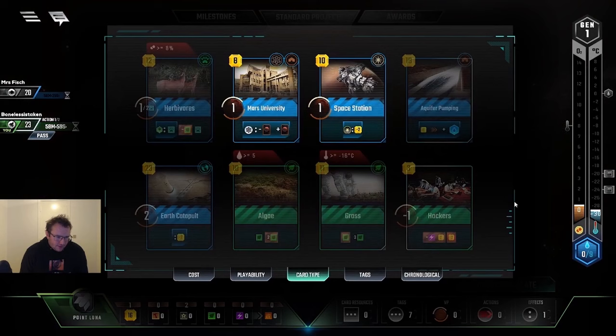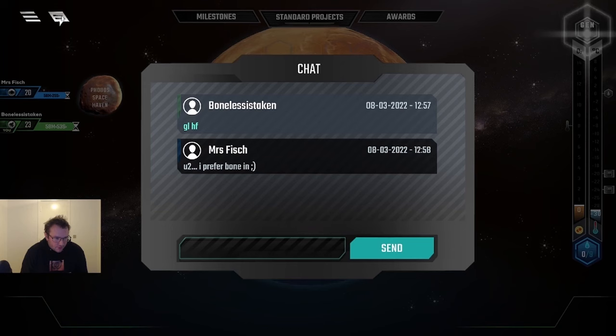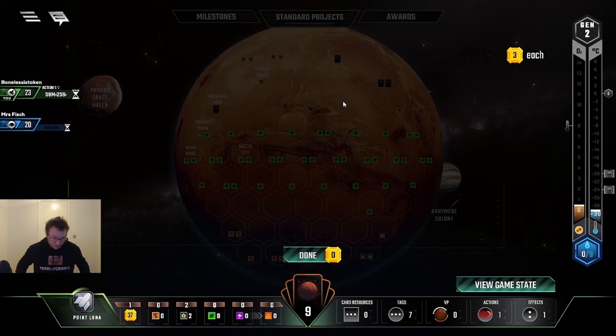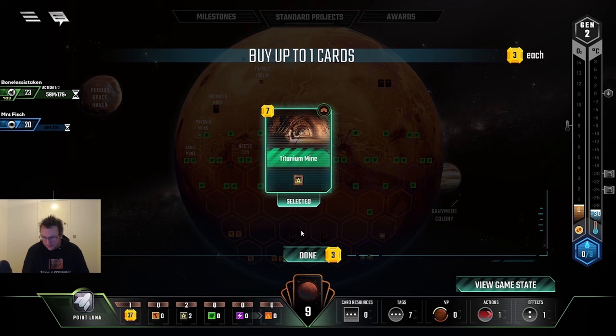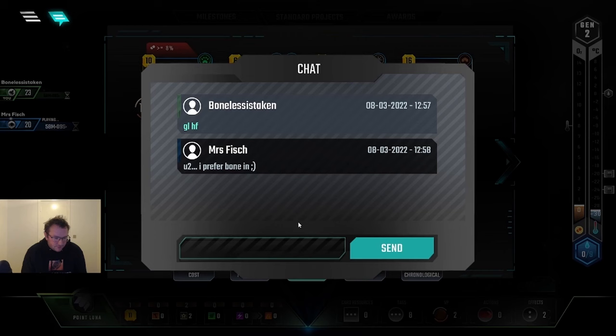I also kept Herbivores in my starting hand. I know this is a card that can give me a lot of points later on in the game, but it is a little bit greedy to keep it this early on — I felt I could get away with it. Iron Mining Industries is obviously perfect at this point, Titanium Mine also great. This is a high scoring game so obviously I'm going to be very lucky. I'm happy I get Earth Catapult and I get a lot of stuff.